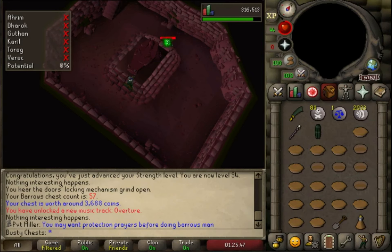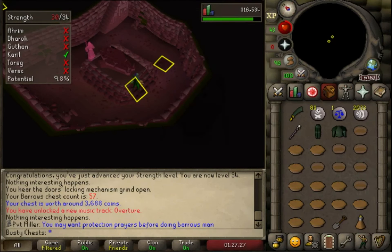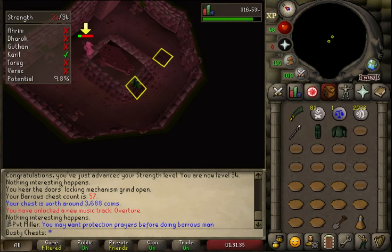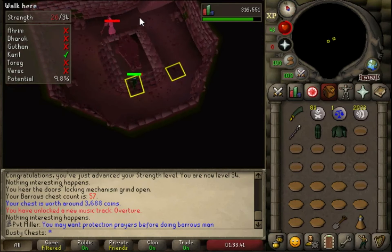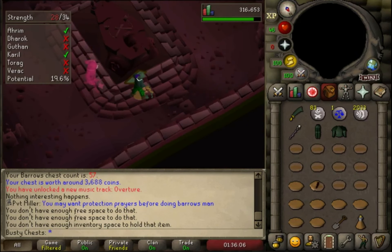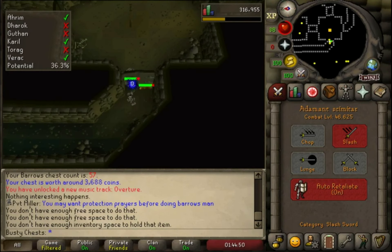Chest 57 is really bad — we only got 3.6k. So we're going to kill Karil and Ahrim here; they have the most expensive items from bosses so if we can get really lucky... We still haven't hit an item in 57 chests. Granted only a few have been six-brother chests, but most have had at least one or two killed, so it's a bit unlucky. We'll get a couple of brothers killed, do another chest, and get some money out of the way hopefully.